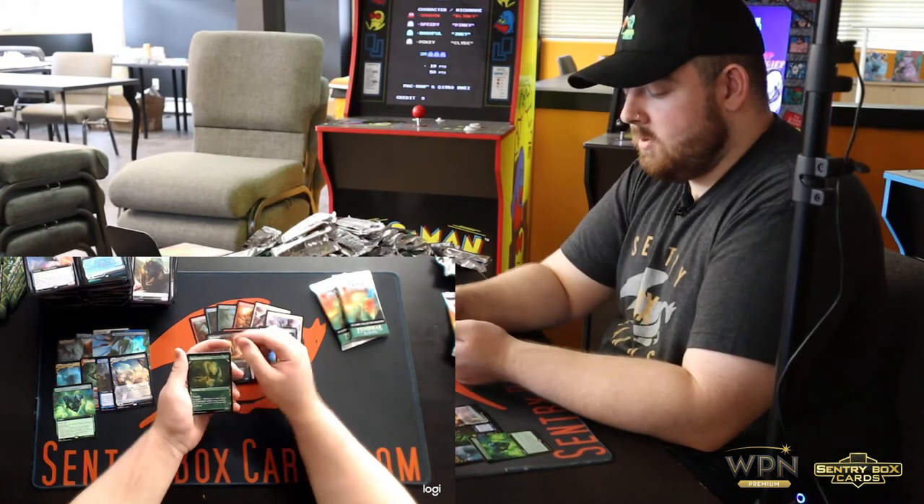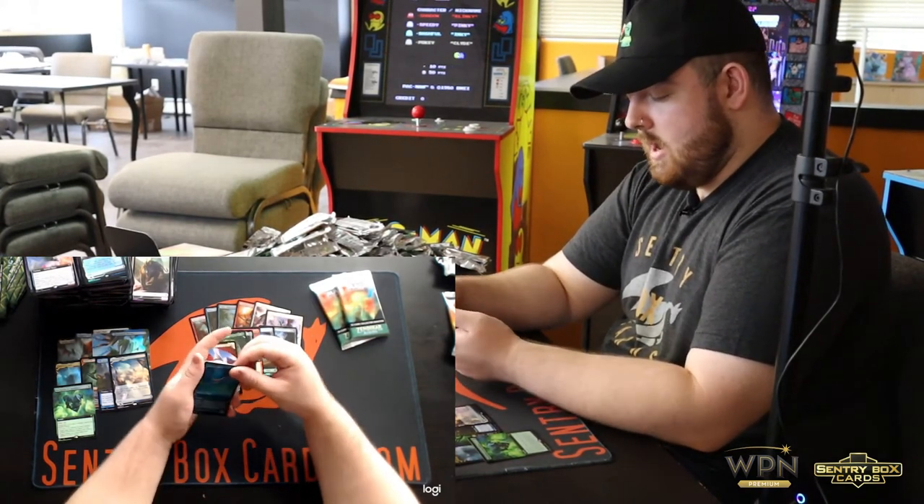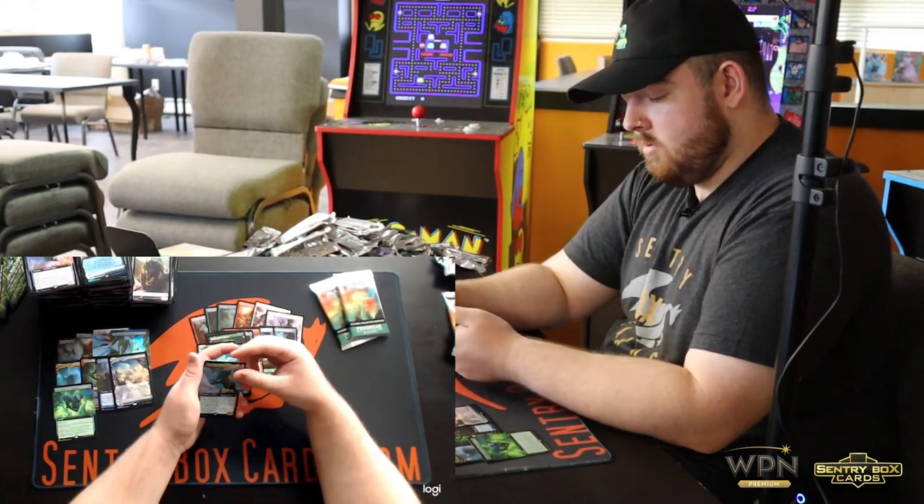Dread Worm, Territorial Scythe Cat, Felidar Retreat, Skyclave Squid, and Yasharn Implacable Earth.